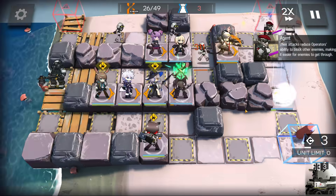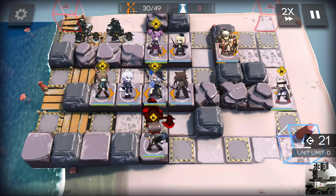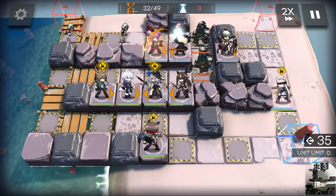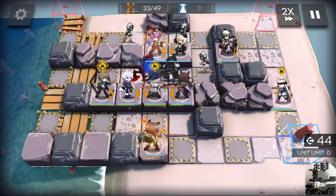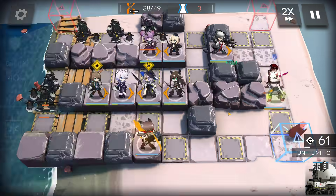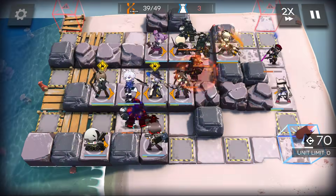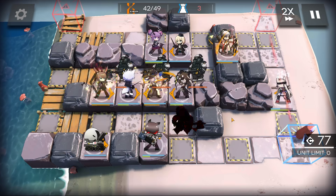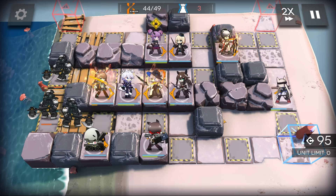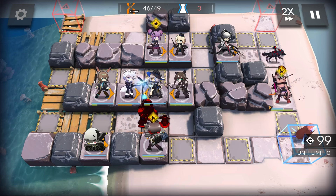Deploy Lava up top. Proc Schwartz. Deploy Cardigan. Proc Lava. Proc Catapult. Proc Cardigan. Deploy Lancet. Proc Schwartz. Proc Orchid and Emiya. Proc Cardigan. Proc Cardigan for the last time.